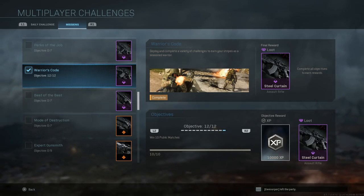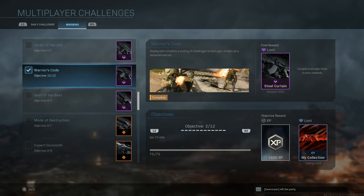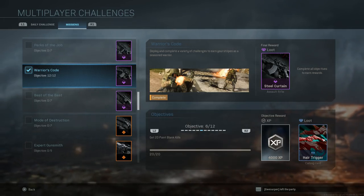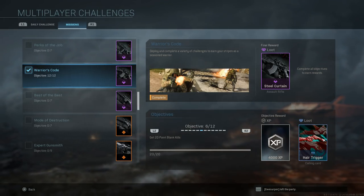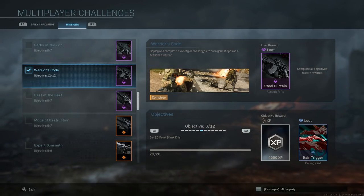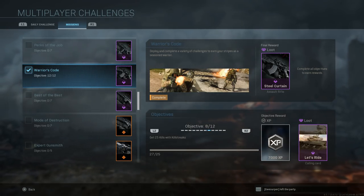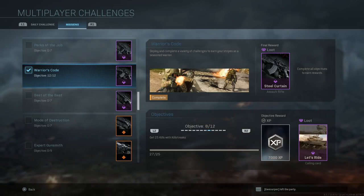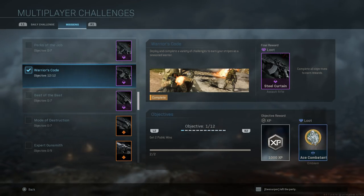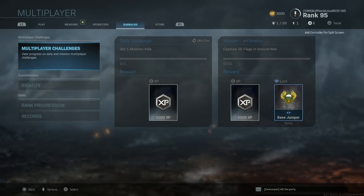You also need 40 kills with a secondary weapon, 10 longshot kills, five wins in Gunfight, and 10 public match wins. The tracking for objectives is a little off. The hardest ones were getting 20 point blank kills — you essentially need a shotgun, can't be ADS-ing, you need to be right up in their face for it to count — and the 25 kills with killstreaks, which seemed very hard to achieve.